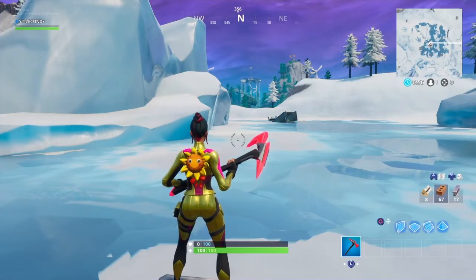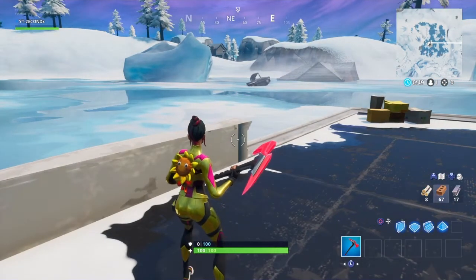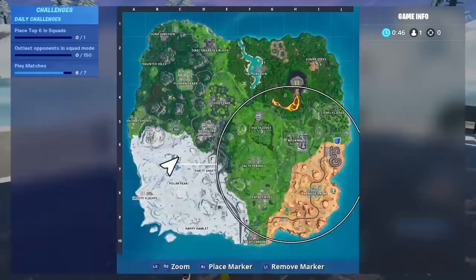Alright, for Fortbyte 94, the first thing you're going to need is to make sure that you have on the Scarlet Scythe Pickaxe, which is the one I'm holding right now. Then it says to smash a blue canoe under a frozen lake. The frozen lake is where Greasy Grove used to be, directly north of Polar Peak.